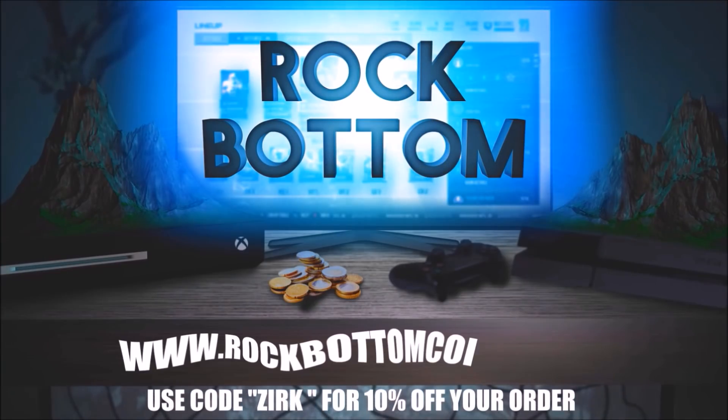One of the safest and cheapest Ultimate Team coins anywhere — check out rockbottomcoins.com and use code ZERK at checkout for a 10% discount on your order.